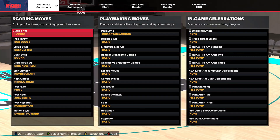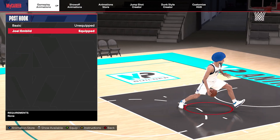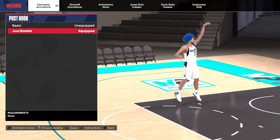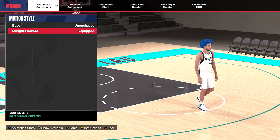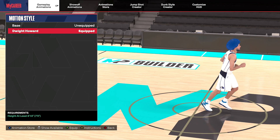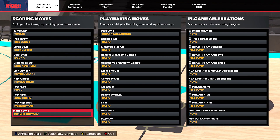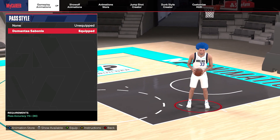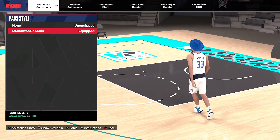When it comes to other animations for this build, I'll show you a few. When it comes to the post hook, the Joel Embiid post hook is so overpowered — it gets you crazy amounts of space, so if a center is just sitting under the rim on you, you can actually hit them with a hook. They have a thing called motion styles you can put on your player. I put on the Dwight Howard motion style — I feel like I'm moving upcourt a little bit better, and with this build only having 47 speed, definitely try it out. See if you feel like you get up there a little bit faster. When it comes to the pass style, I've been really liking the Domantas Sabonis — definitely check that out.